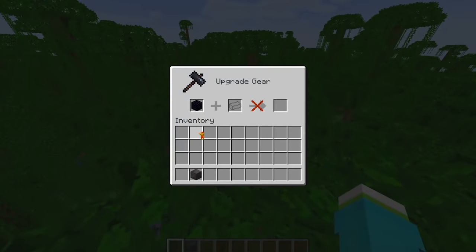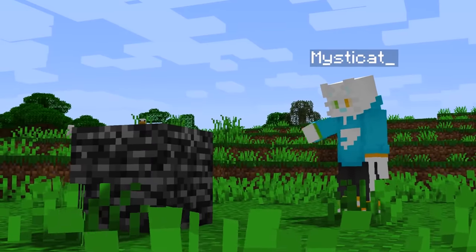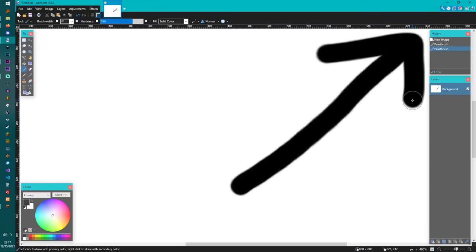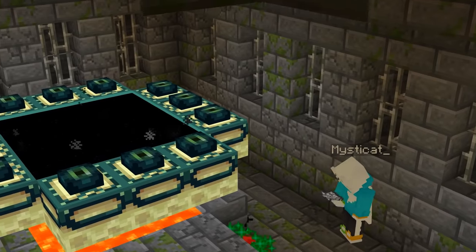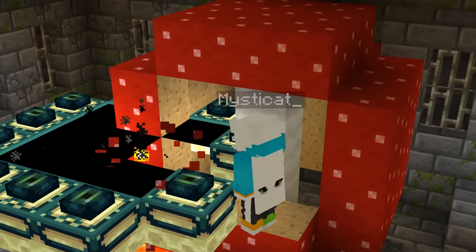Time for the fun stuff. If you coat obsidian in a netherite block in a smithing table, you can make a piece of bedrock. Just keep in mind that you won't be able to break it without redstone, so I'll link a tutorial. Is your end portal too far from your base? No problem! You can now make end portal frames to recreate your own end portal. You can actually remove the portal frames and the portal itself just by growing a giant red mushroom inside of it.